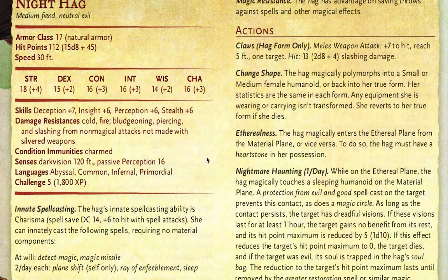They are able to go into the Ethereal Plane with an action, which is very important. They're resistant to cold, fire, bludgeoning, piercing, and slashing damage from non-magical attacks, and they're immune to being charmed. With their action they also have a change shape ability.